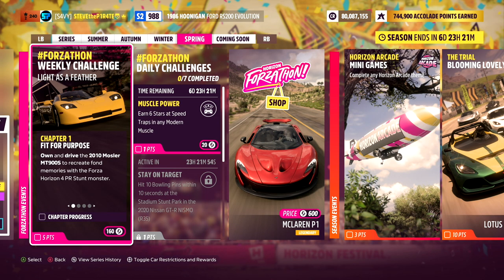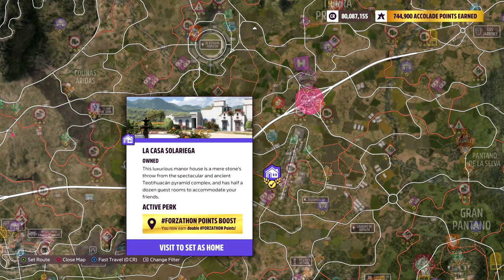This week's Spring Forza-Thon Weekly Challenge is called Light as a Feather. You can win 160 Forza-Thon points if you own the property La Casa Soleriega. If you don't own La Casa, you will only get 80 Forza-Thon points.